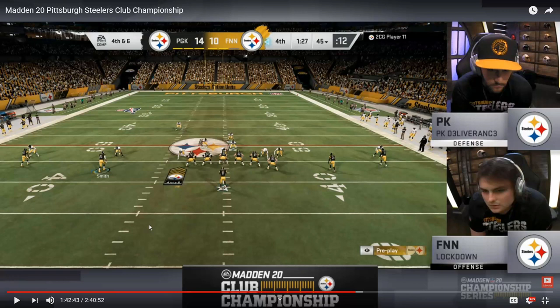Deliverance showed several different defensive looks throughout these two games. He showed the 335 odd, he showed some 146, he showed some traditional four-down linemen sets. Definitely a versatile defensive player willing to give his opponent multiple looks, which can definitely be frustrating because a lot of people just kind of stick in one formation — that's something new he brings to the table.